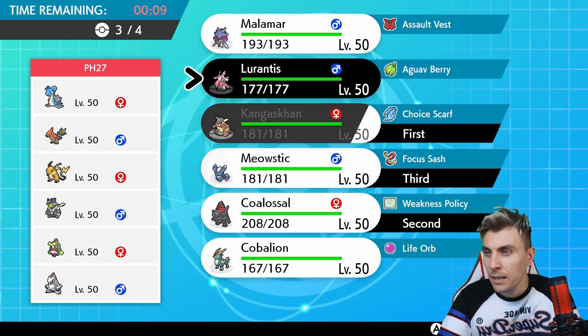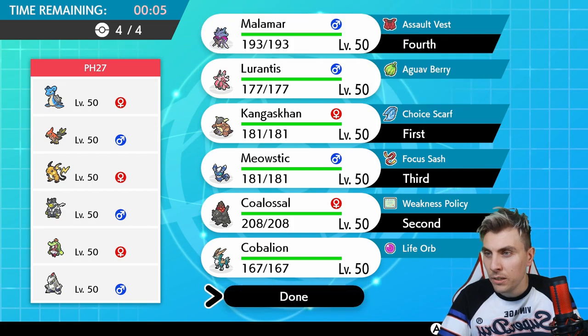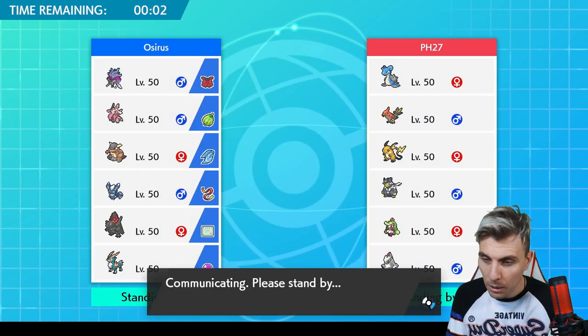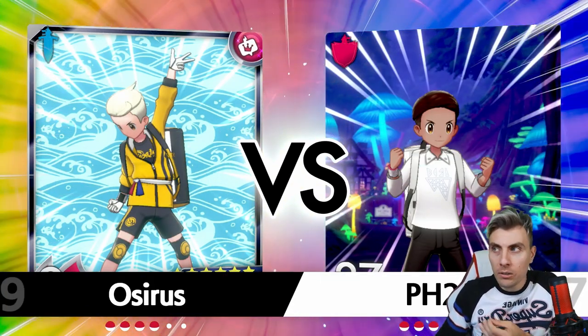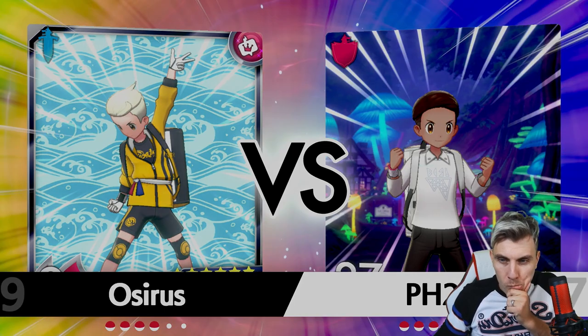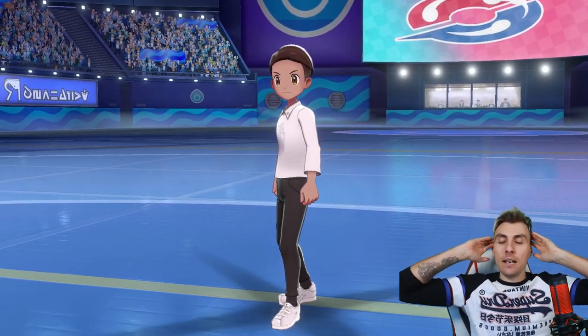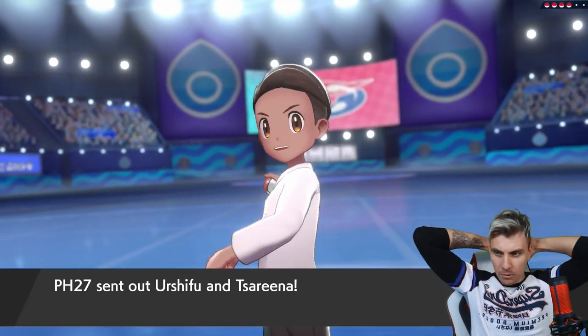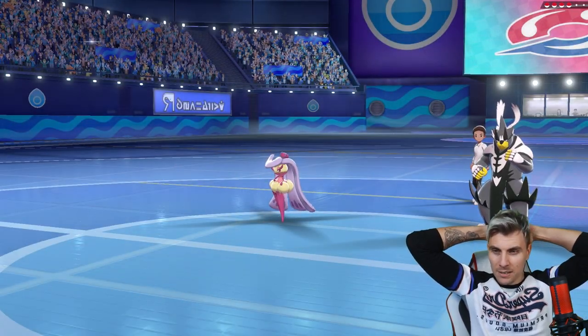I think we want Meowstic and then maybe Malamar in the back, since we featured Lornantis last game. It's going to be tough — I'm bringing Coalossal to a Lapras team — but it might work out depending on the Lapras's speed. If Kangaskhan still outspeeds it in Tailwind, we're good. And look — we don't even see Talonflame or Lapras lead!